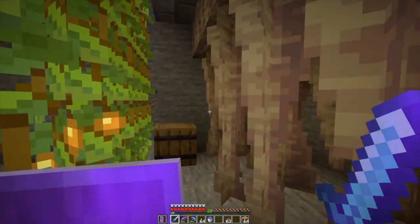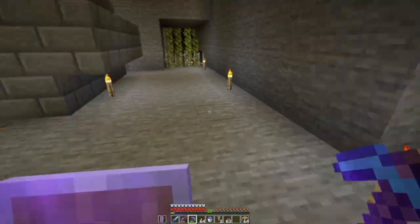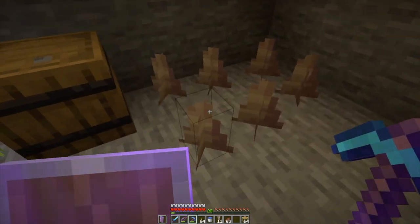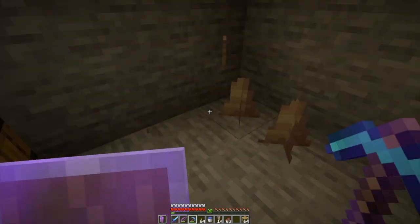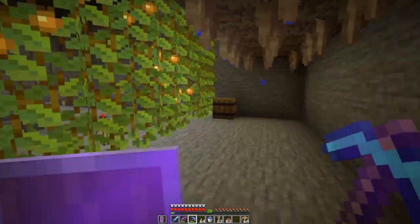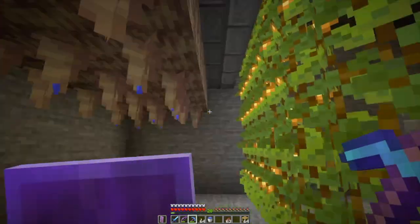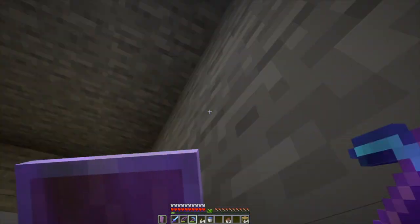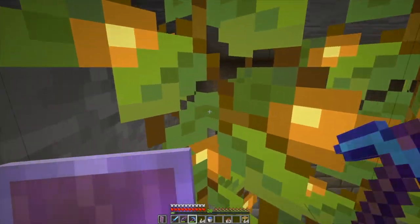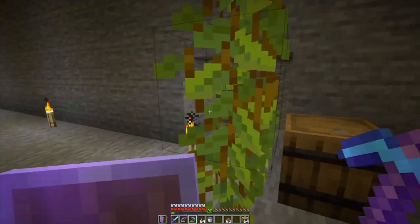So I made a pointed dripstone farm. Did I just break what I think I just broke? Yes, I did — it'll grow again, it's fine. This stuff is interesting: it grows up and down at the same time. A full load gets me about a stack of pointed dripstone, which I can combine into dripstone blocks. It's a pretty straightforward setup — a trough of water over some dripstone blocks. I planted some glow berries up here for light, and it drips down and builds up from both ends. Very cool.